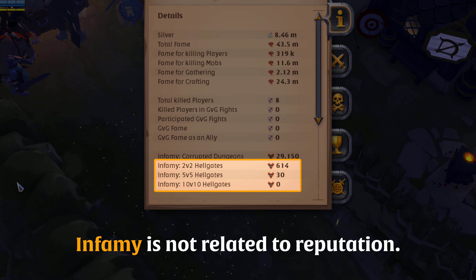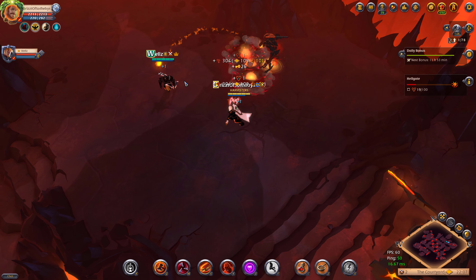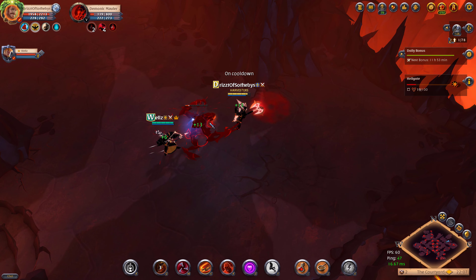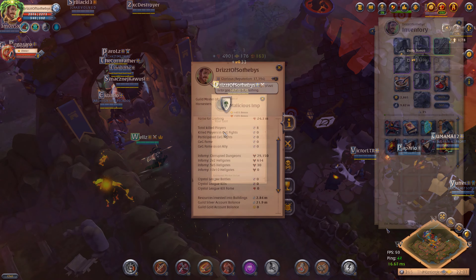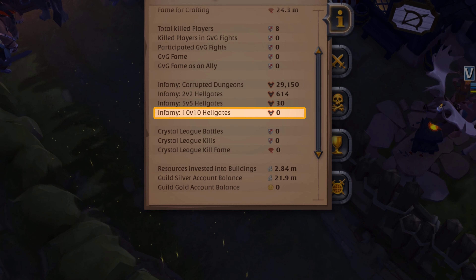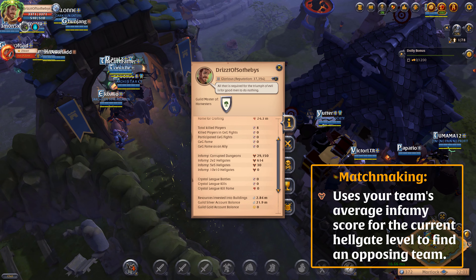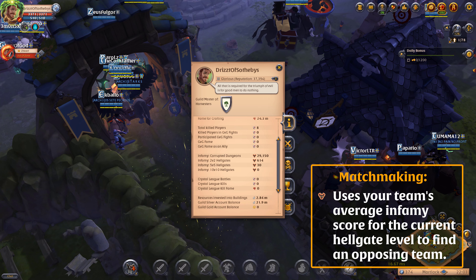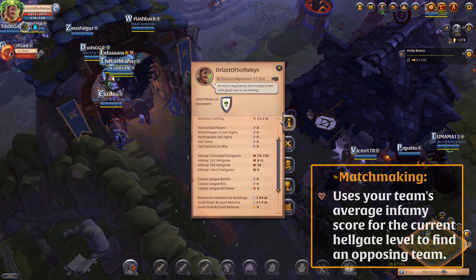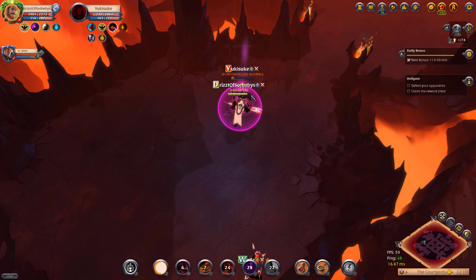The easiest way for you and your team to jump into a Hellgate is to purchase a Hellgate ritual from the market or create one at the Artifact Foundry. Using a ritual creates a Hellgate entrance in a nearby region. For 20 minutes after using the ritual, only the person who used the ritual can see the newly created entrance. The entrance is clearly marked on that player's world map, region map, and mini map.